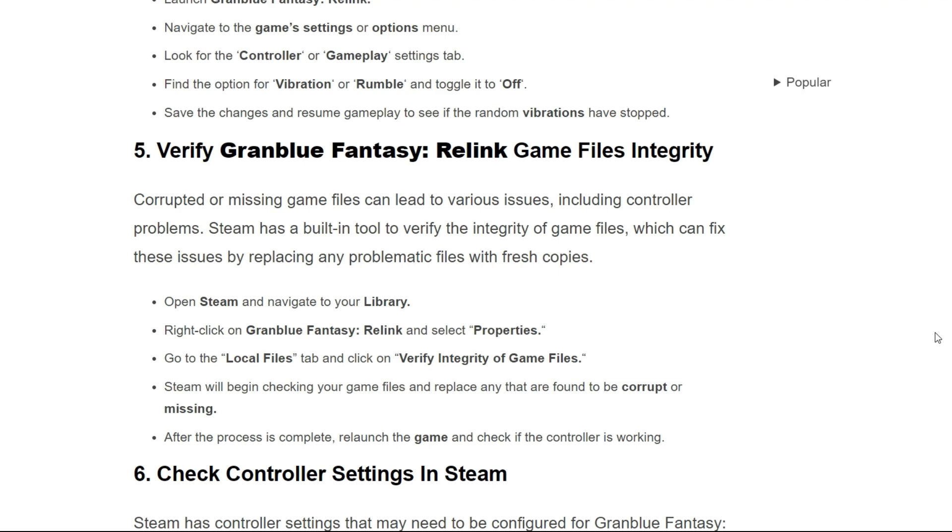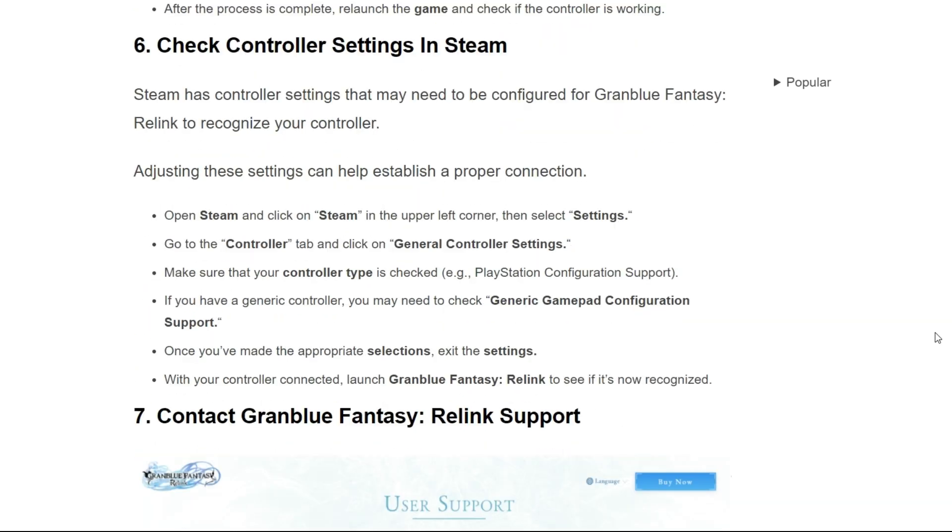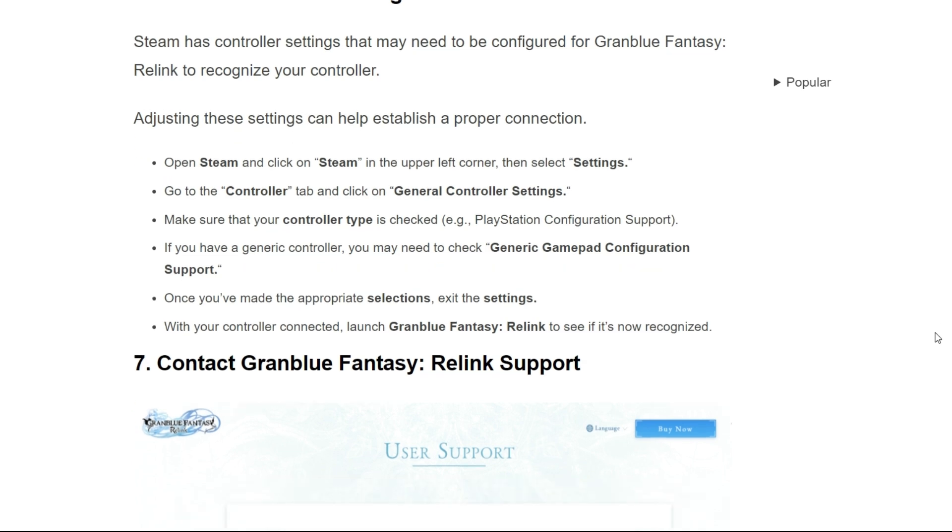After that, Steam will begin checking your game files and replace any files found to be corrupted or missing. After this process is complete, launch the game and check if the controller is working. The sixth solution is to check controller settings in Steam. Steam has controller settings that may need to be configured for Granblue Fantasy Relink to recognize your controller. Open Steam, click on Steam in the upper-left corner, then select Settings. Go to the Controller tab and click on General Controller Settings. Make sure that your controller type is checked — for example, PlayStation Configuration Support. If you have a generic controller, you may need to check General Gamepad Configuration Support. Once you have made the appropriate selection, exit the settings with your controller connected and launch Granblue Fantasy Relink to see if it's now recognized.